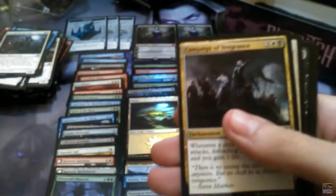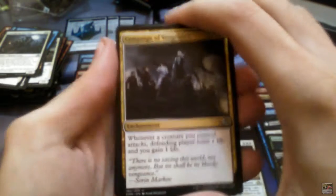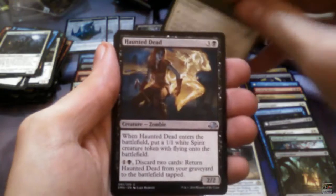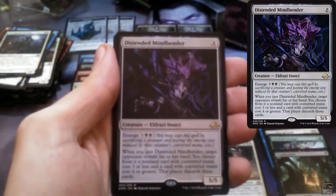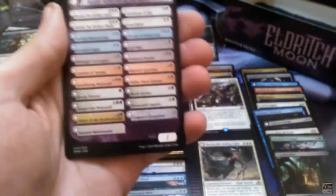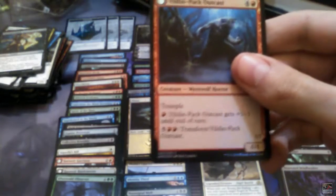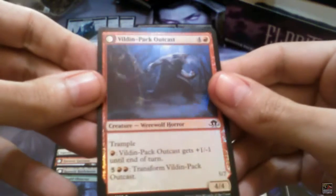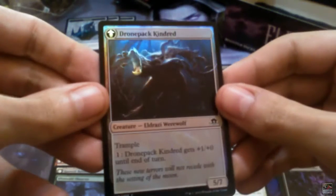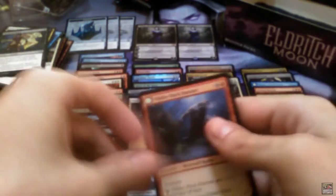Campaign of Vengeance, Peace of Mind, Haunted Dead, and Distended Mindbender. And a Drownyard Pack Outcast — supposedly foil — that flips into Drownyard Pack Kindred. Well, I had to complain about foils to get a foil!